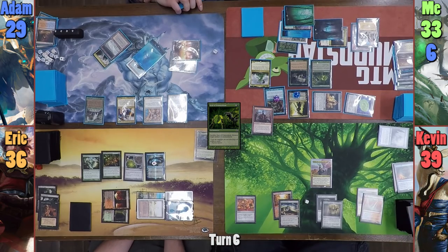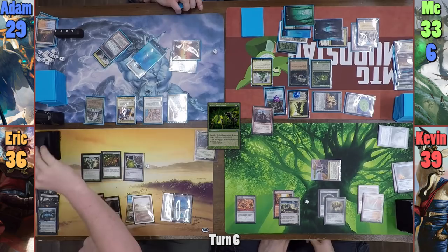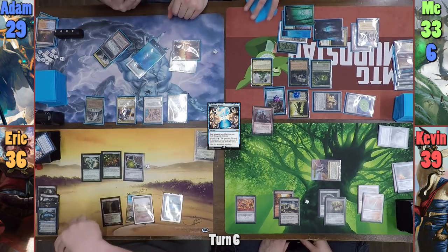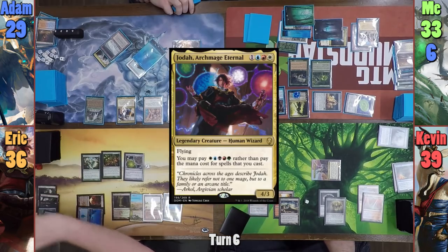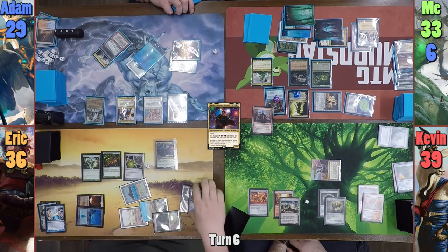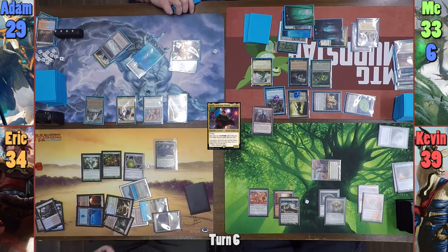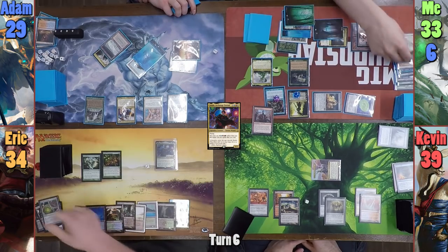Kevin draws for turn and moves to combat. He swings Zedru at Jace to finish him off and passes turn. Eric untaps and reveals Temporal Mastery off the top, almost as if he knew it was going to be there after brainstorming with Jace. He casts it, and then brings out Jota. Eric plays his 2 fetches from his graveyard as his lands for turn, cracks them, and grabs a Watery Grave and a Breeding Pool, but has them come in tapped. At the end of his first turn though, I destroy his Crucible of Worlds with the seal.